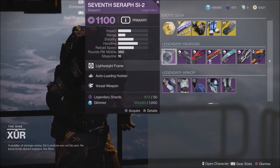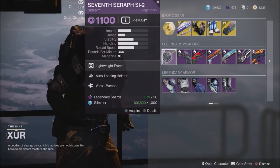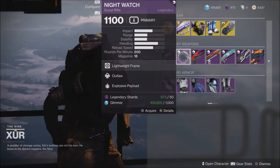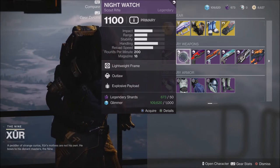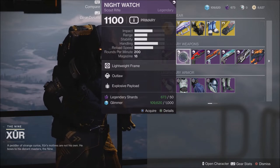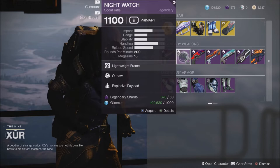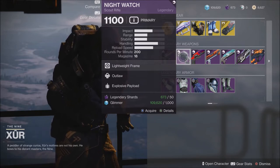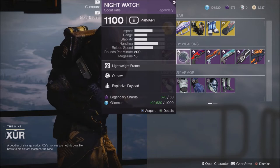Also this week, he has the 7th Seraph sidearm with Auto-Loading Holster and Vorpal. The Night Watch with Outlaw and Explosive Payload. Considering the next update, we know with Season 16 that scout rifles are going to be something we can use to stun Overload Champions. This is a really good scout rifle to get your hands on. I really like the Night Watch, and the one I have has Explosive Payload and is really, really good.